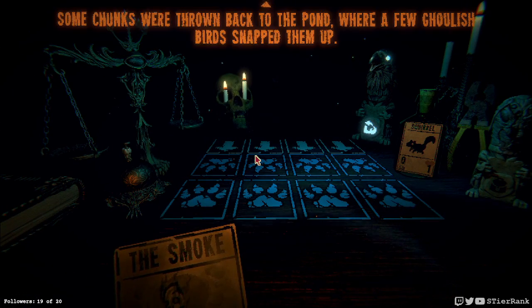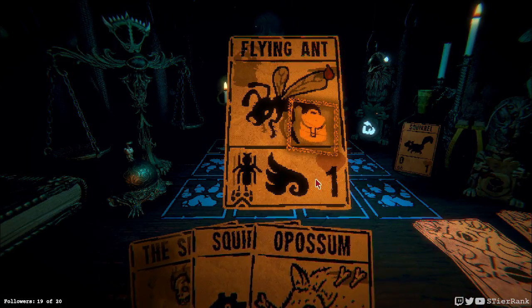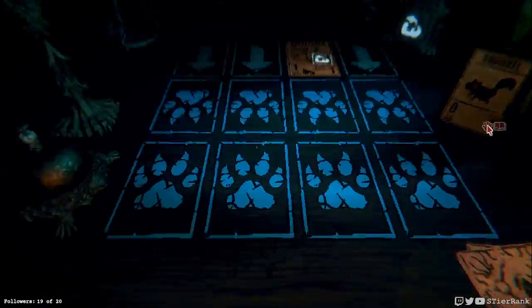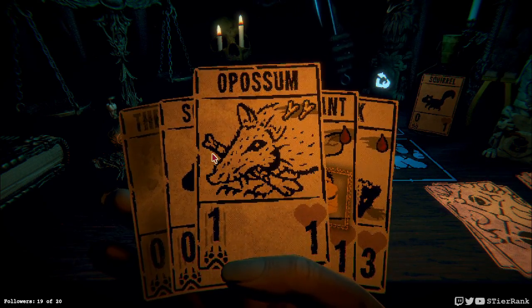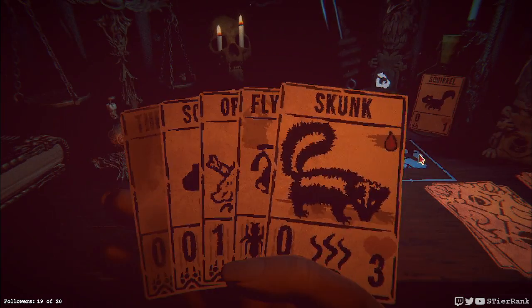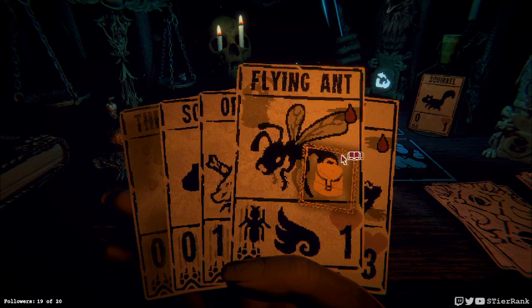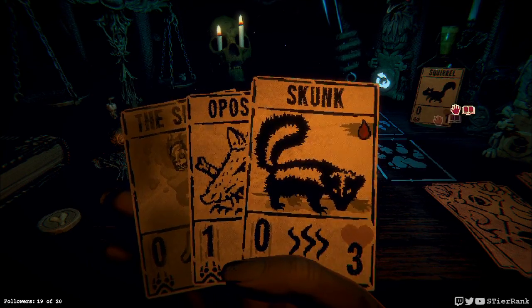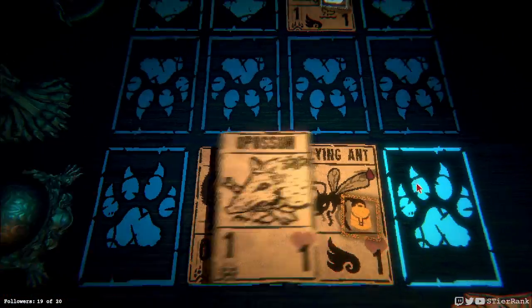The dreaded angler - we'll try to move through this one quickly. Could get a flying ant and the skunk down right away. Pull a tooth and also get a possum pretty quickly. How about we play our flying ant? That gets us some bone and we can also get our skunk on the board, and that'll generate enough bone to also get our possum into play.